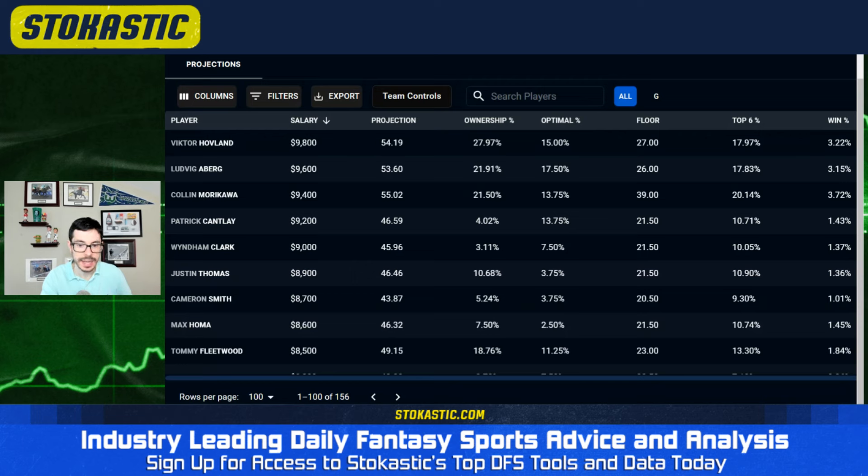Ownership on Schauffele will be reasonable — I don't expect it to be crazy — because Morikawa is right below him and Morikawa is a guy a lot of people are going to look to. I expect him to be a popular win pick. Fourth at the PGA, fourth at Charles Schwab, second at the Memorial — he's really close. One big reason to like him: his irons are returning. He was negative in five of six events, then gained over three at the PGA, over four at Charles Schwab, and over five at the Memorial on approach. That is Colin Morikawa at the height of his powers.